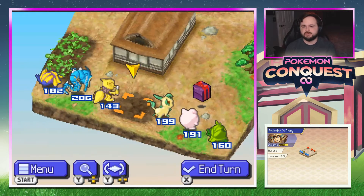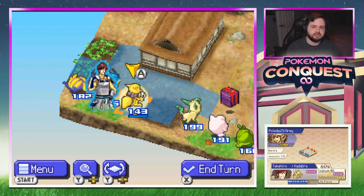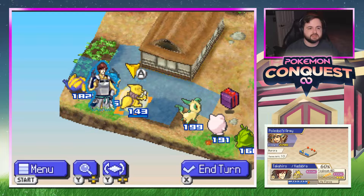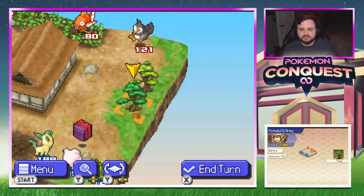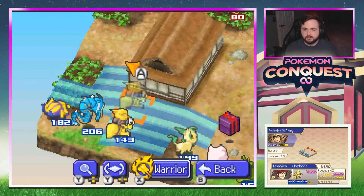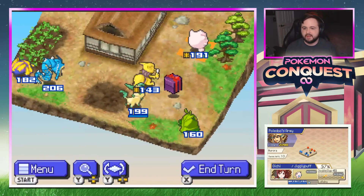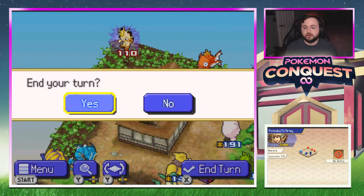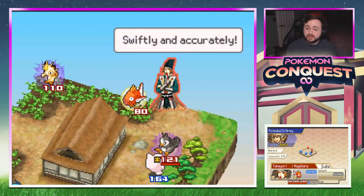Two things at least are going to happen from this battle. Kadabra has gotten to 60% link while I was getting Leafeon — she needed 55% to try for Alakazam. The prompt says: score a KO that makes a warrior offer to join your army. There is a warrior here, the Magikarp dude Takeyori. So Kadabra's going to try to run out to him. Oichi has the moonstone we bought from the merchant, and Swadloon is 66% — needed 65% to evolve into Leavanny.